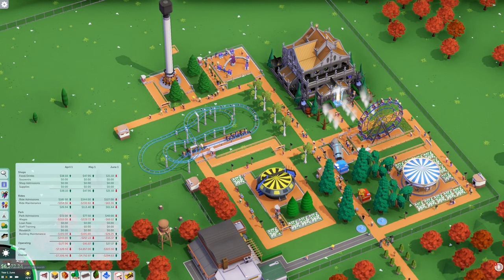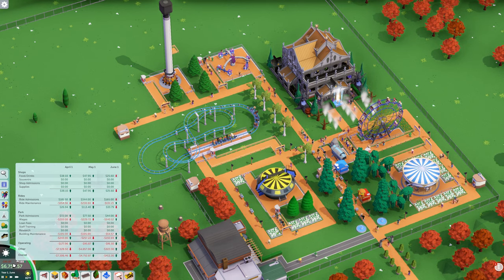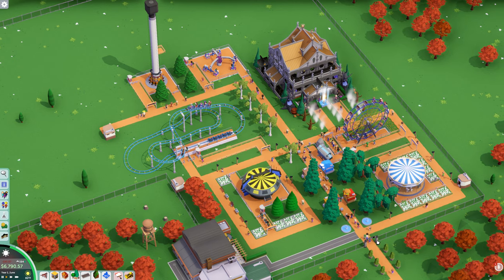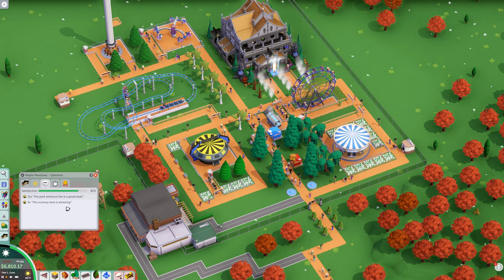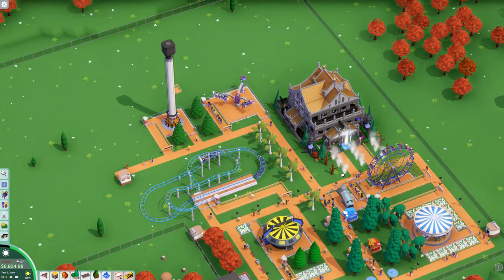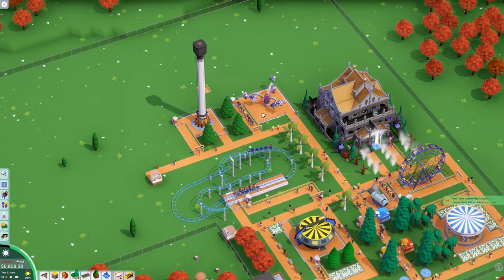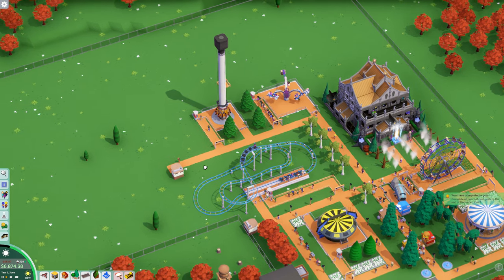We're in the green with operating costs. Wages cost more than park admissions, so maybe we should do something about that. We're going to go up to $3 entrance fee and see what people think. It's still a good deal — the scenery here is amazing, people like my scenery. That makes me super happy. Let's go ahead and open our drop tower and make people vomit. We've completed our goal — we have 200 guests in our park. That would be enough for me to have completed the mission in the campaign.